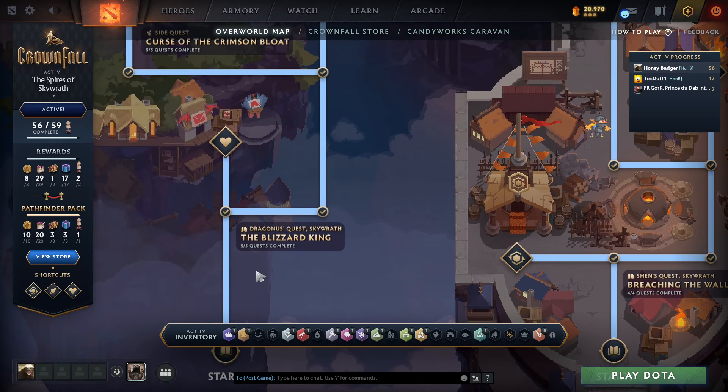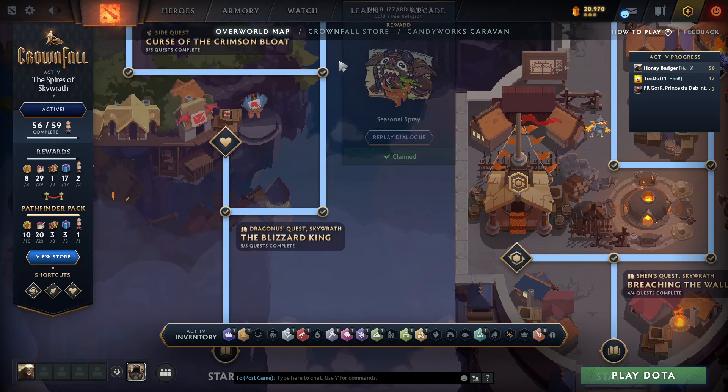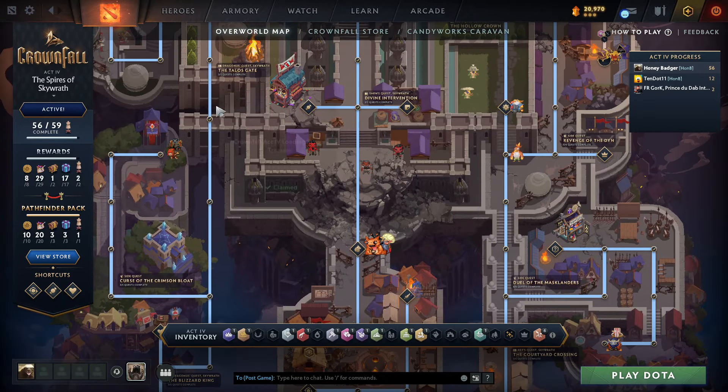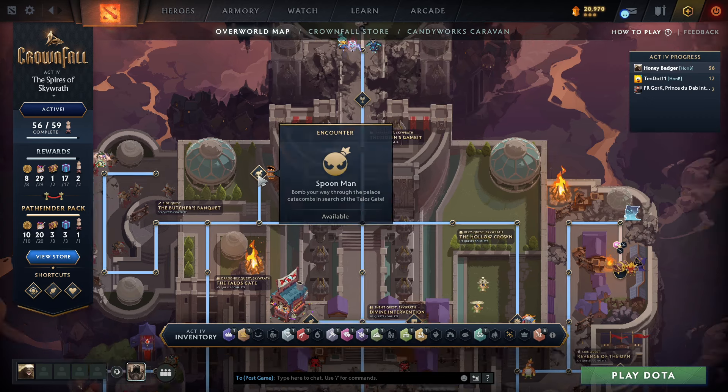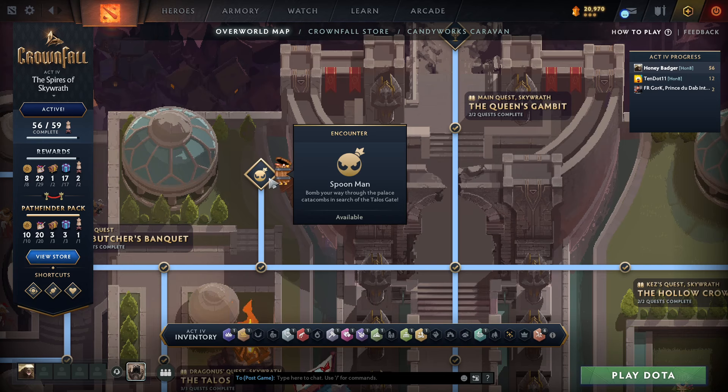And only after that you should go through the Dragonous quest, right here like this — up, up, up, up, up, to the right — and then you can unlock the path to the Spoonman.